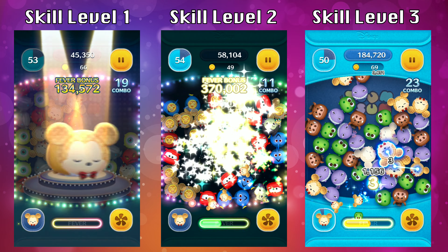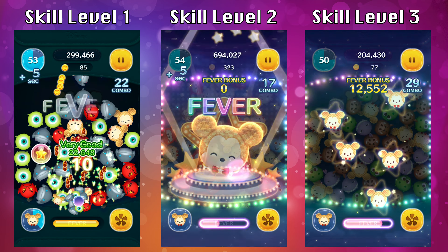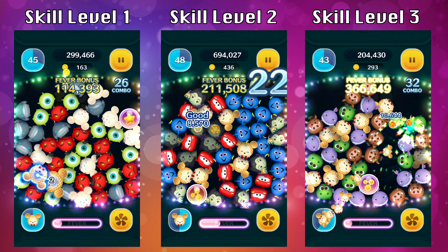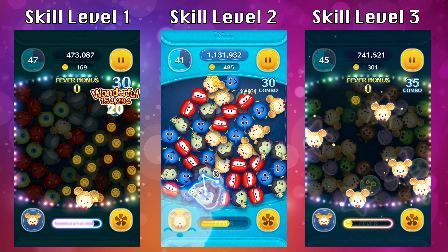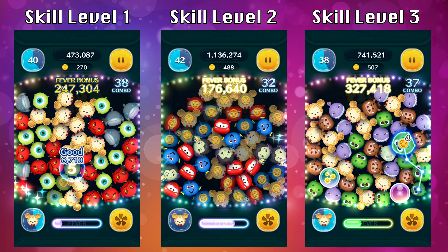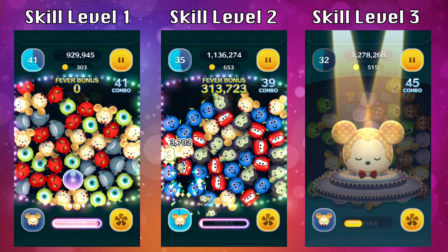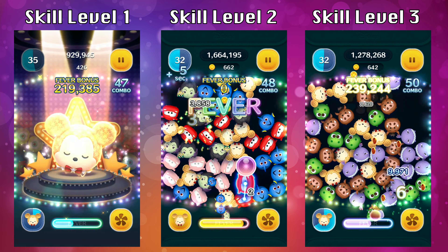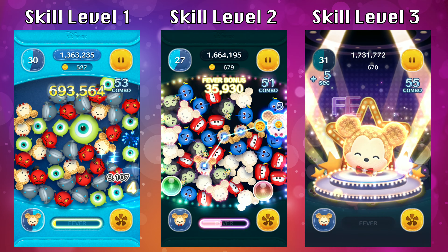Let's talk about strategy for Star Mickey. The strategy is slightly different for all six skill levels, but here's a general view on how to use him as efficiently as possible. First, be as quick as possible. At lower skill levels, you won't have a lot of special Star Mickeys on the screen. Once you activate the ability, spot where they are. One difference between the special Mickeys and the non-special ones is that the special Star Mickey will have his eyes open, so keep an eye out for those. Prioritize speed over accuracy.